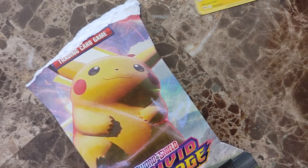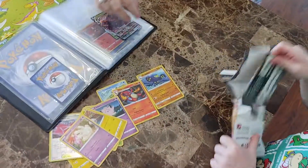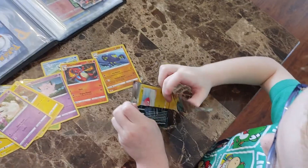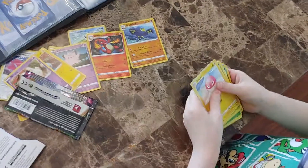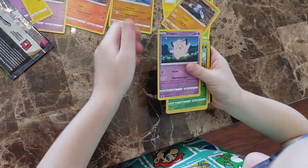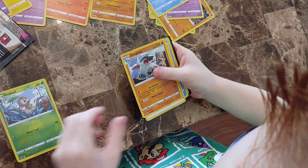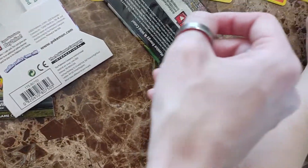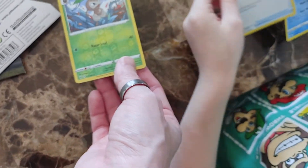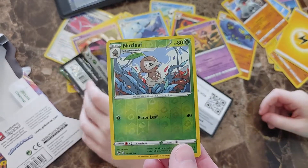Now let's open our second booster pack. Wyatt's got his second booster pack — this one had a non-broken box. Good luck getting something decent. Voltorb, Weedle, a Drillbur, another Clefairy, a Wailmer, a Nuzzleaf — that one's a holo. So this was the rare, the Donfan, and a Nuzzleaf Reverse Holo. Moomoo cheese. And a Dewott. Nothing good.